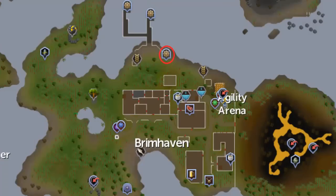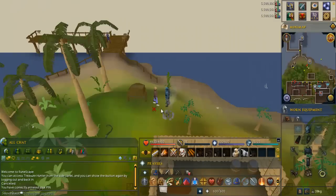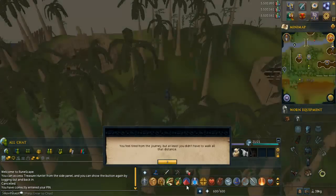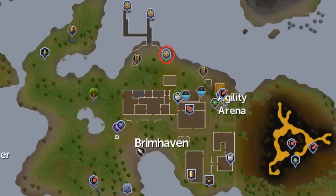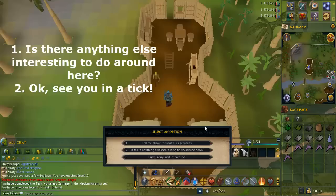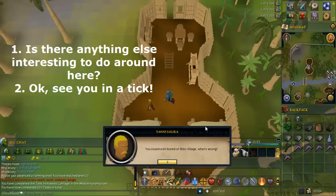To start, you have to go to Shilo Village. I'm showing you a map of Brimhaven in case you don't know how to get there — go to the area circled in red near the docks. You'll find a guy with a cart here; right-click him and choose to pay fare and he can bring you to Shilo Village for 10 gp. Using the cart will bring you to the area circled in yellow. To start, go to the building circled in red and talk to Yanny, selecting the options written on screen.